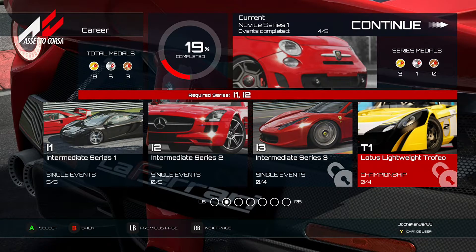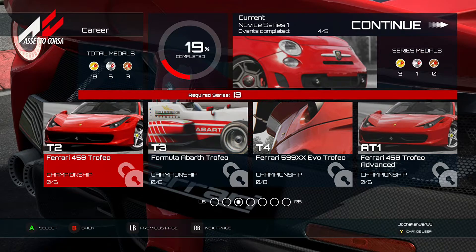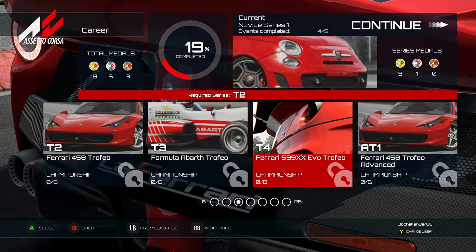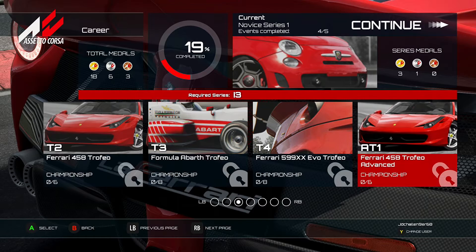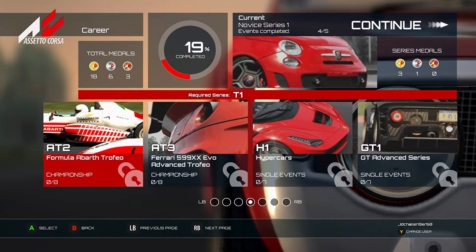We've also got Intermedia Series 3, which is currently unlocked at the moment. Then there's Lotus Lightweight Tuffos, Ferrari 458 Tuffos, Formula Perth Tuffos, Ferrari 599 XXXEL Toro, and Ferrari 458 Browse.